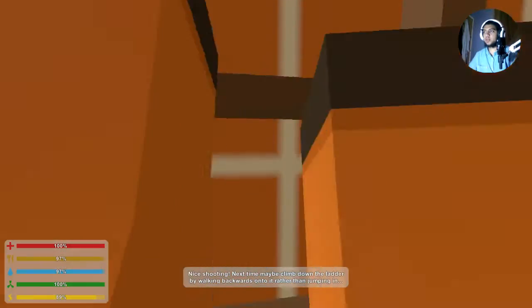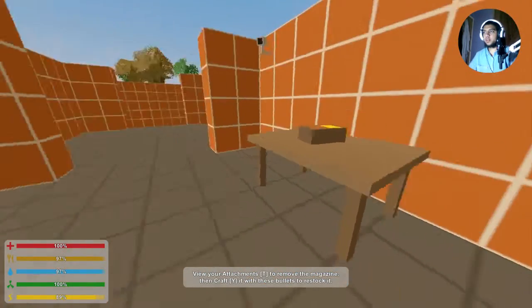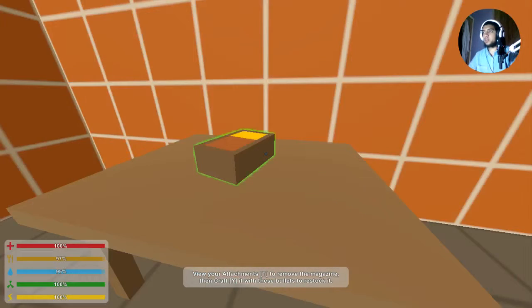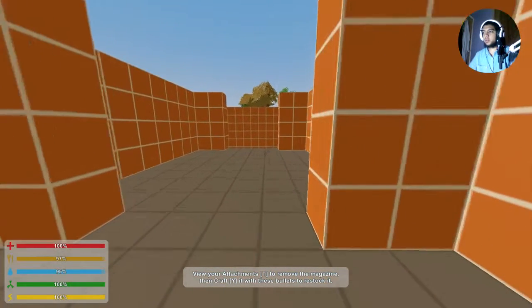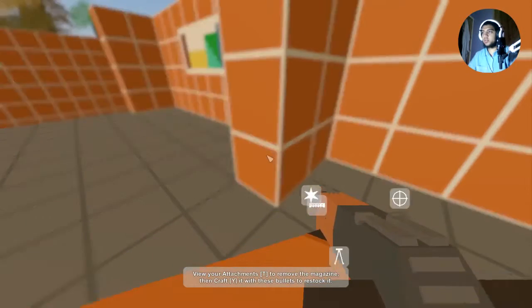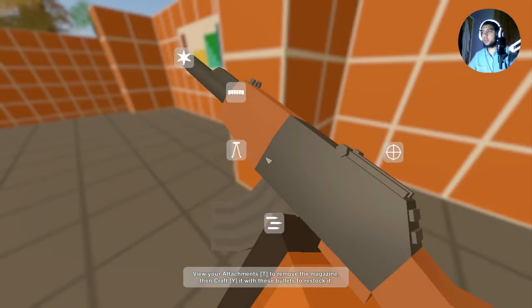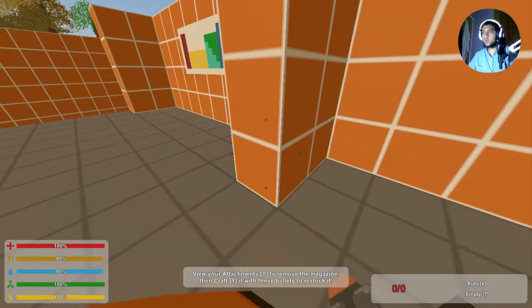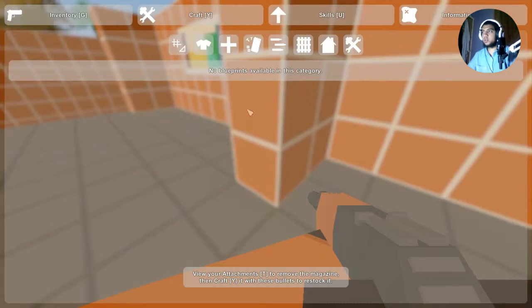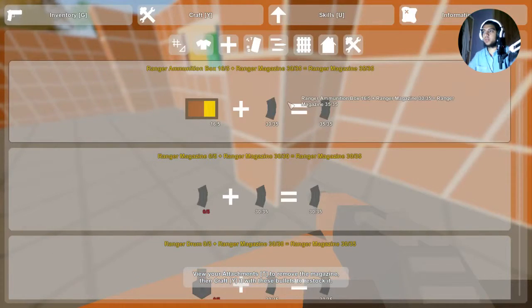Are they all dead? Next time maybe I'll climb down the ladder - I didn't climb down the ladder again. To get the gun out you press T, but you have to hold it. That's a big problem. You can actually craft some stuff too - oh, we can craft ammo!